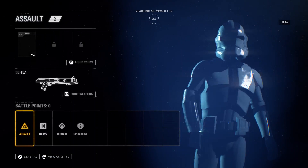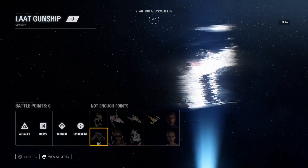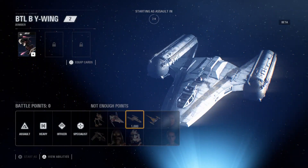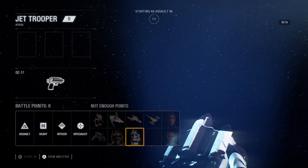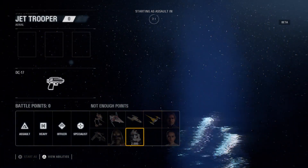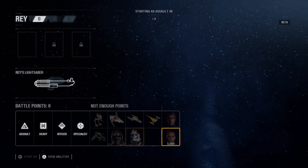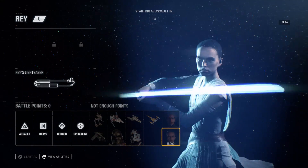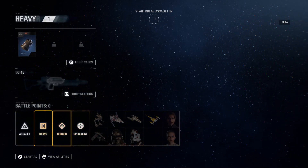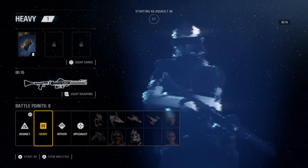Auto leveling. You have AT-RT, the LAAT gunship, Wookiee, V-Wing, BTL-B Y-Wing, Jet Trooper, N-1 Starfighter, Han Solo, and Rey. I wonder what's going to be below the N-1 Starfighter — between Jet Trooper and Rey there's an empty slot. I assume you get something eventually in the full game. But until then, we're going to start with Assault.